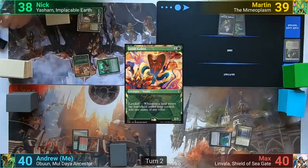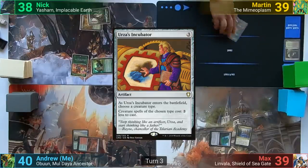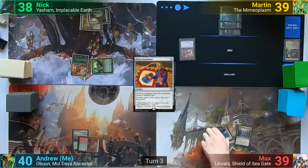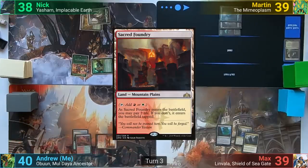Nick moves to combat and swings the Green Seeker at Max for one. Martin plays a Forest and casts Urza's Incubator, naming Ooze — what a shocker. Max plays a Command Tower and passes. I play a Sacred Foundry and pass.